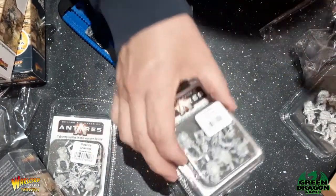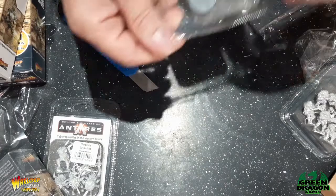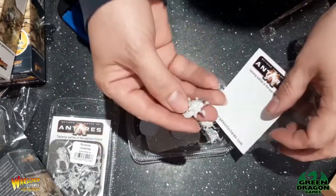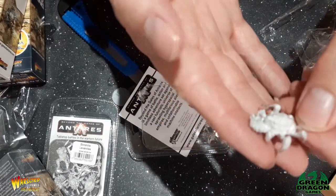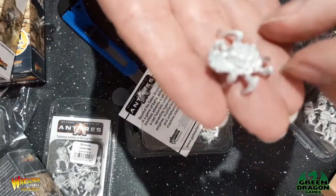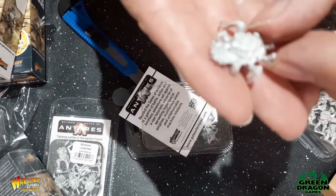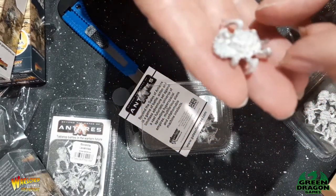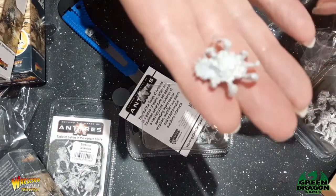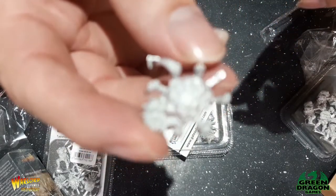Last up, I'll quickly show you what's in the lavamite blister. These are nasty little things - like a rock spider really. They move really quick because they're classed as beasts, and they're strength eight, so when you're getting into close combat they really hurt. That's why I've got two lots of them.